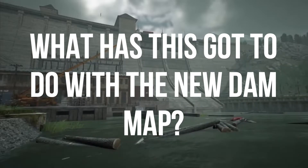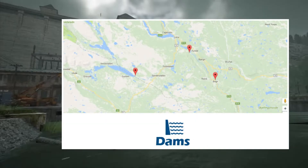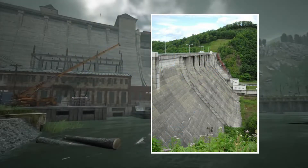But what has this got to do with the new dam map? Well, on the Begna watercourse there are five different dams, three of them being hydro dams. Specifically, one of these dams looked very similar to the dam that was released on the Vigga anniversary stream.